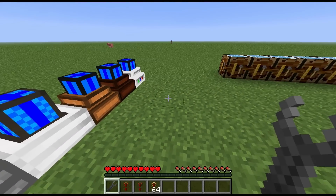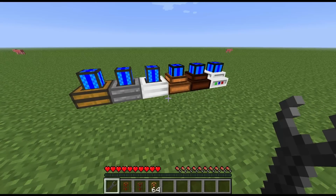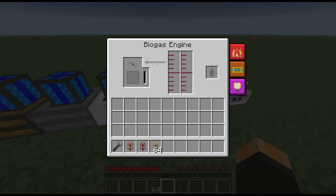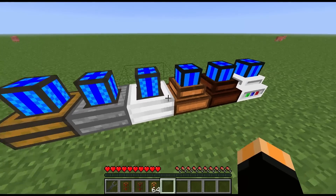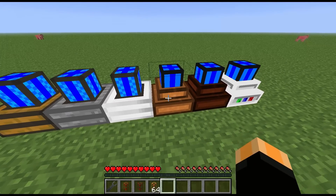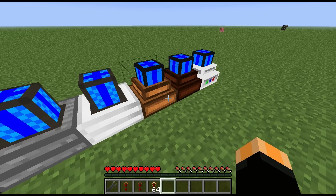Welcome to another block spotlight. Today we're looking at the biogas engine from Forestry. It's a little bit different from some of the other engines — particularly the combustion engine. With the combustion engine you need to keep it cool, but the biogas engine won't actually work unless it's warmed up, so it's a slightly different mechanic.